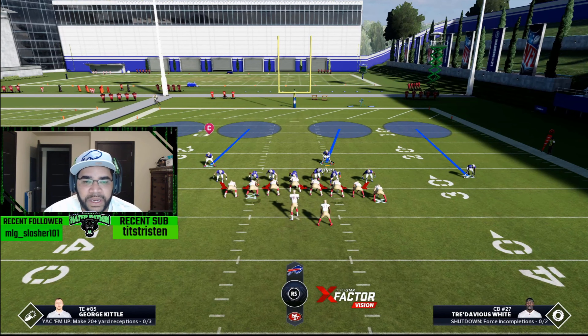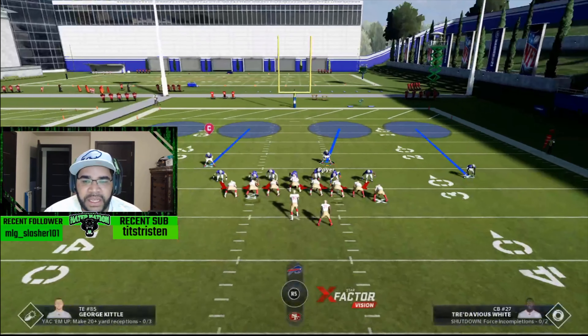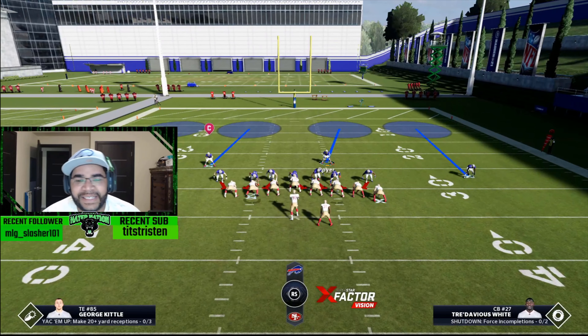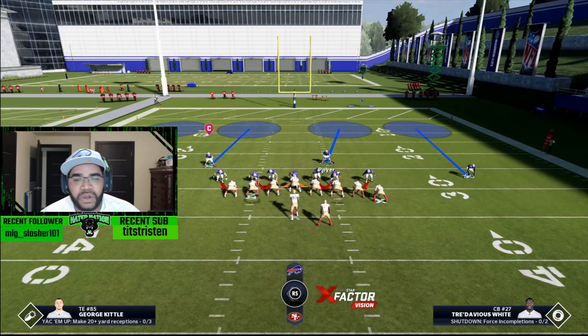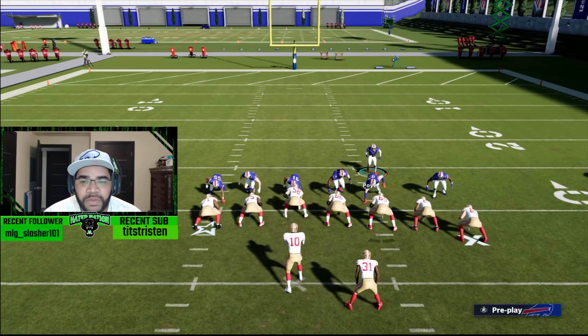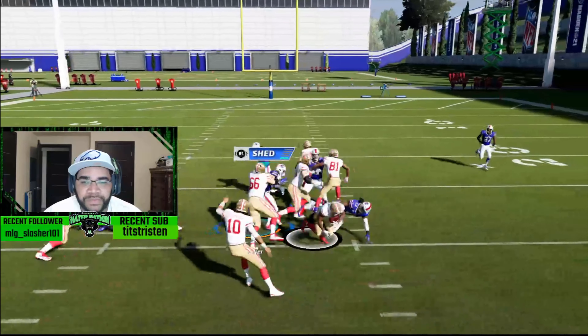Sometimes Madden does different things depending on how long you wait. What you want to do — if you don't see this look, because it may not always happen — make sure that you hit left on the d-pad and slant inside, because you want your stuff to pinch into the inside. Then move your guy about five yards out and wait till they snap the ball.